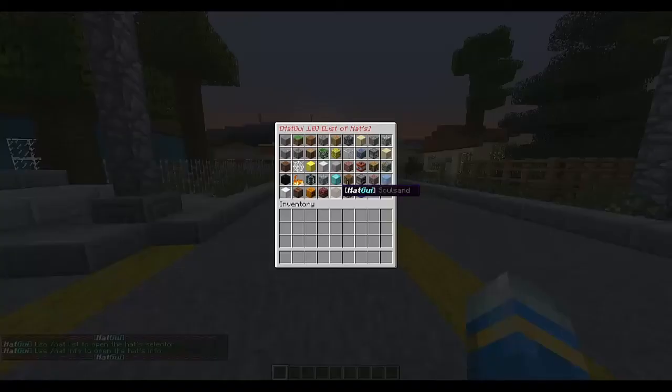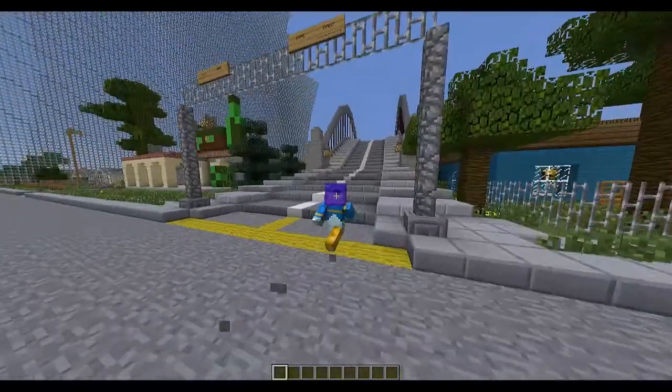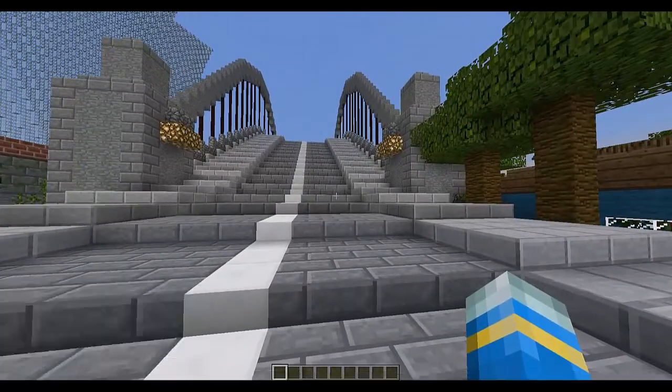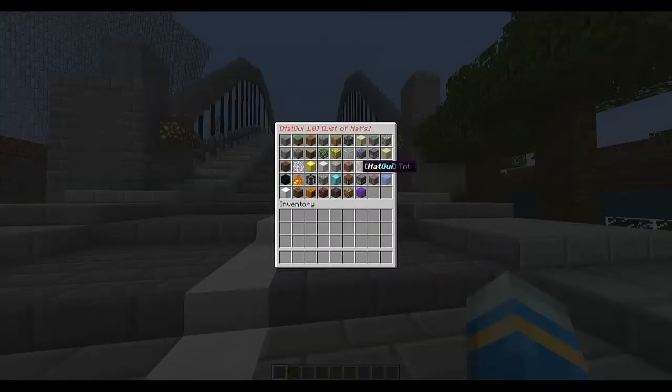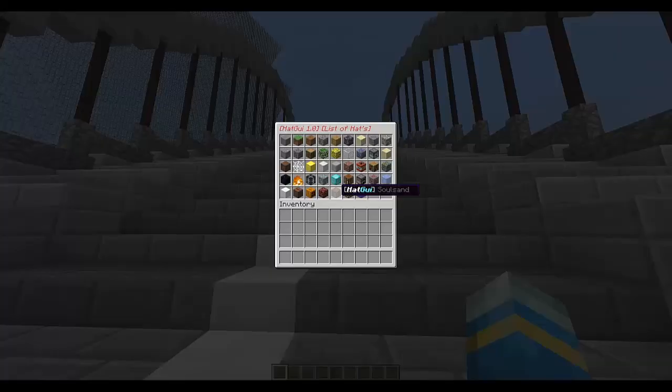If you do forward slash hat list it will bring up a GY menu and here are all the hats you can have. Portal is my personal favorite — here we go, that looks really awesome. Maybe for VIPs — if you want people to have that, you just give them permission and they can get a hat whenever they want.